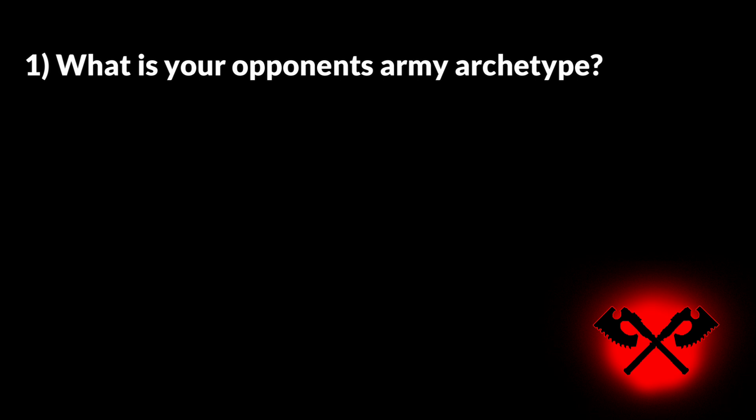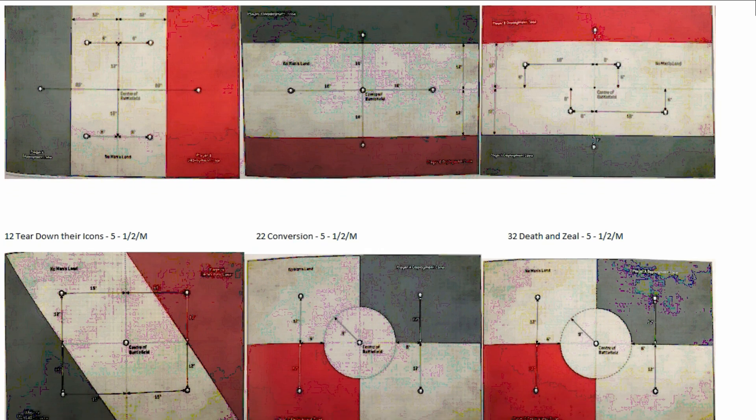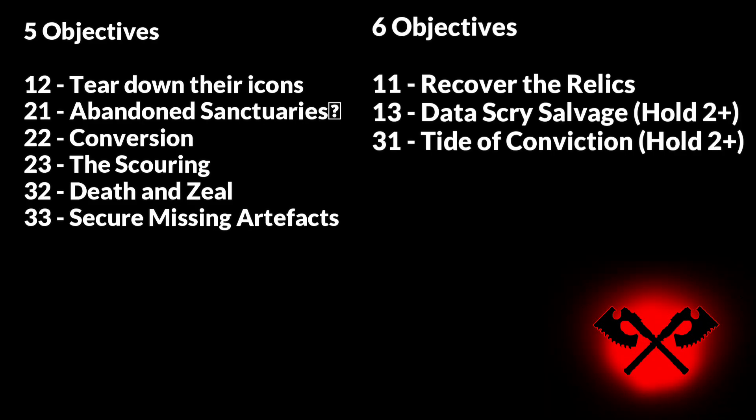Once you have an idea of what is coming for you, you next need to examine the mission itself and figure out how you can maximize your own scoring whilst minimizing your opponent's. Typically I recommend following the 51% rule, which is essentially this: how can I hold more than half of the objectives and reduce my opponent to holding less than half? Of the nine strike force missions in Grand Tournament 2022, seven are hold one, hold two, hold more.